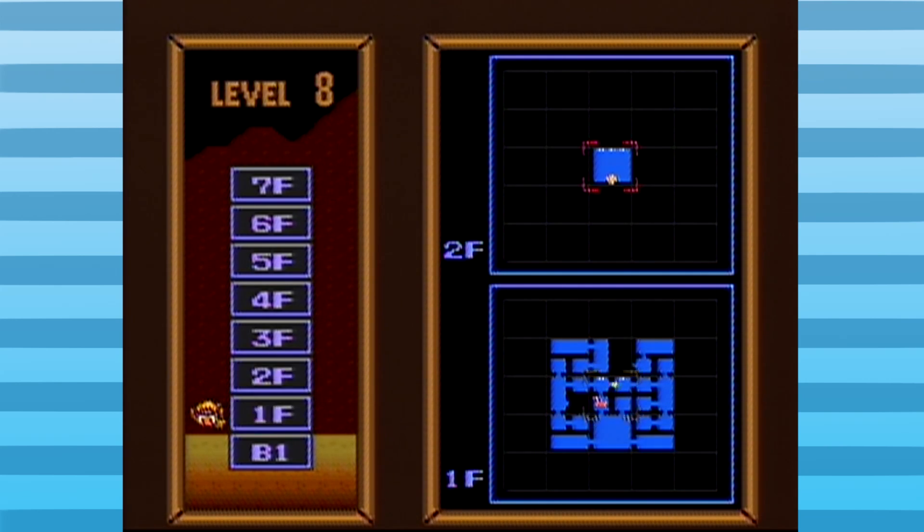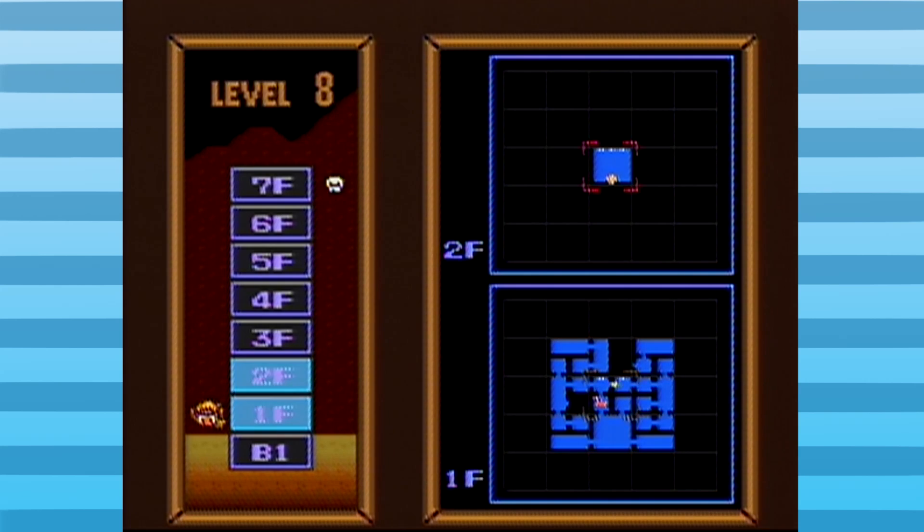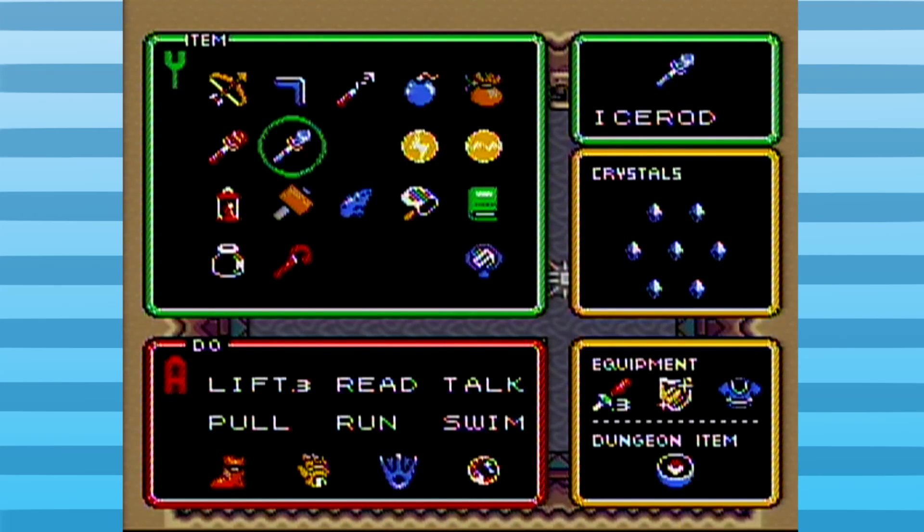Room one up has an exit to the left we haven't tried. How do we get there though? That is the question. Oh, it's to the right — up! Okay, okay, we're still working through this, it's coming together.